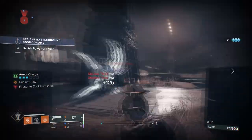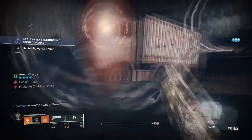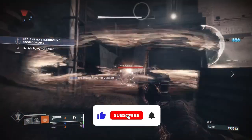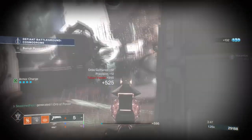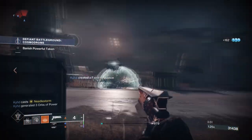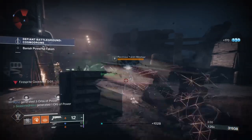Hello everyone and welcome back. Today's build is looking at the most underused grenade for the solar subclass, which are Firebolt Grenades. Firebolt Grenades have always been an odd ability to use as they have a low cooldown rate, which is great for high discipline and grenade users, but their attack is quite weak compared to other grenades available. On top of that, their range is also short and can be easily avoided by all types of enemies.